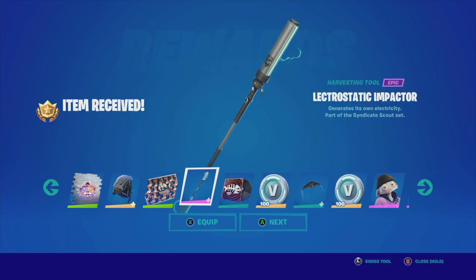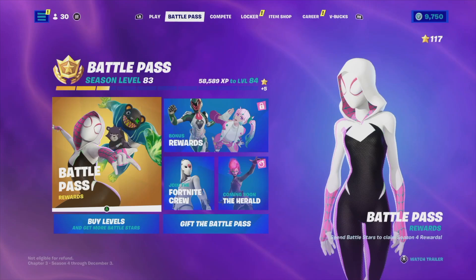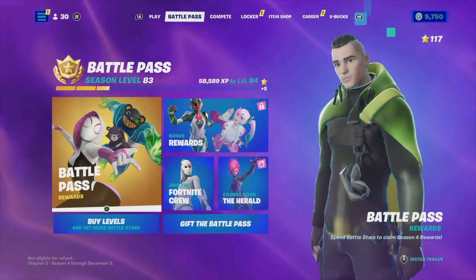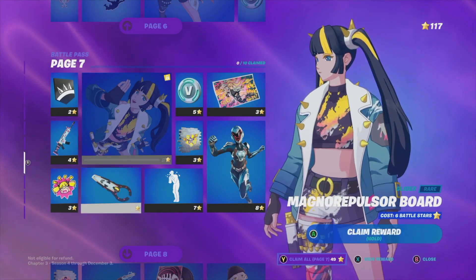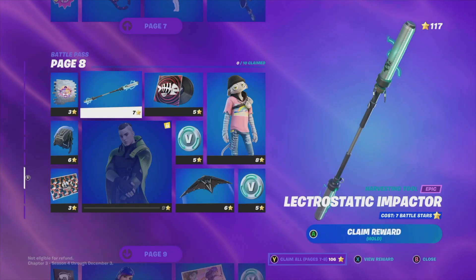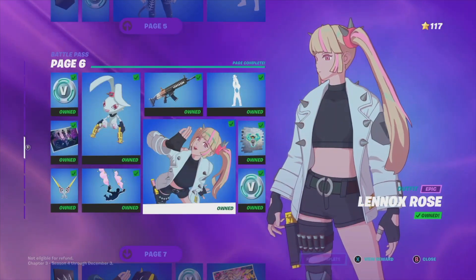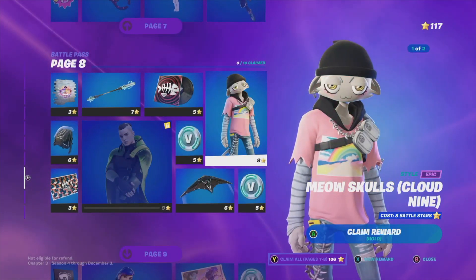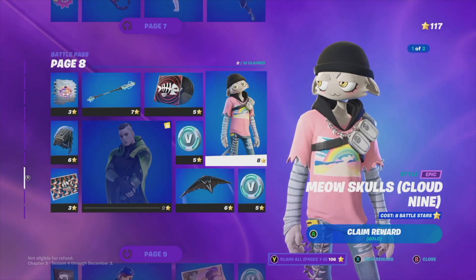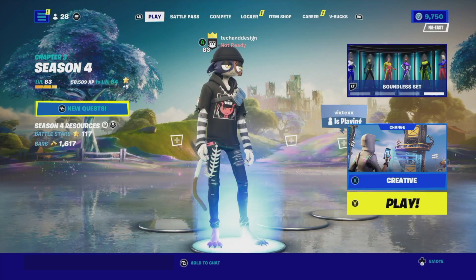Hey guys, today we are gonna take a look at the battle pass. We'll tap on battle pass rewards and take a look at pages seven and eight. To get pages seven and eight, you need to have claimed every single page up to page six, requiring a total of around 106 battle stars.